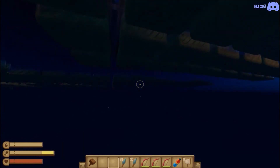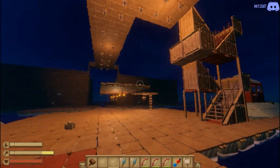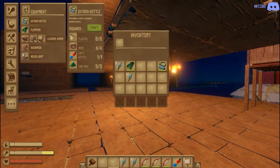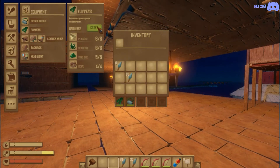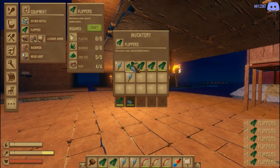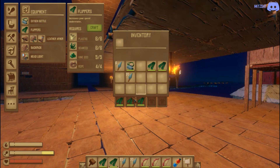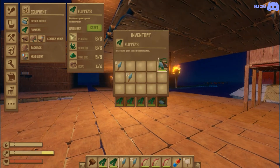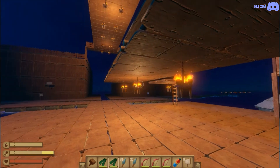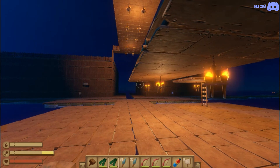If you're tired of it, just unequip and boom — normal speed again. That, ladies and gentlemen, is the flippers and oxygen bottle method. The steps are: equip it, drag and drop onto your gear, and repeat. Thank you so much for watching. If you liked it, leave a like — the Discord link is in the top corner, and I'll see you in the next video.